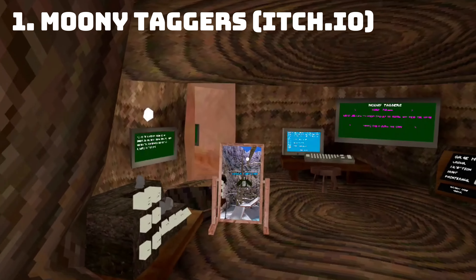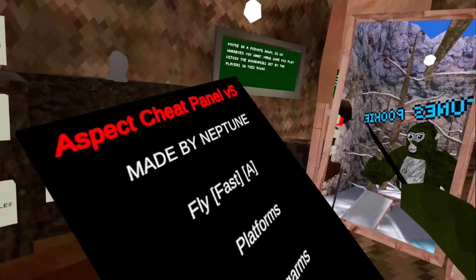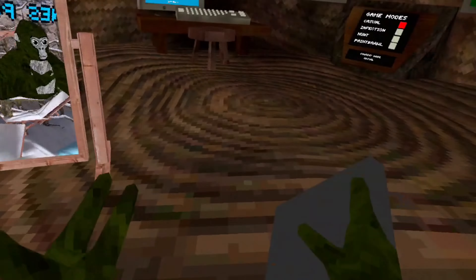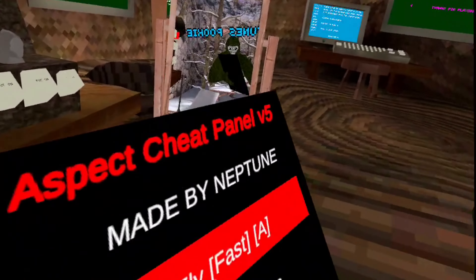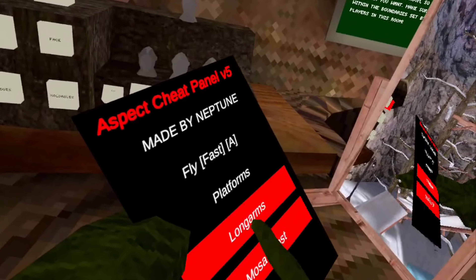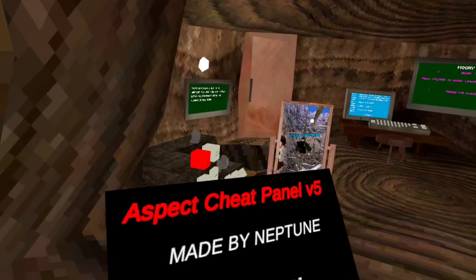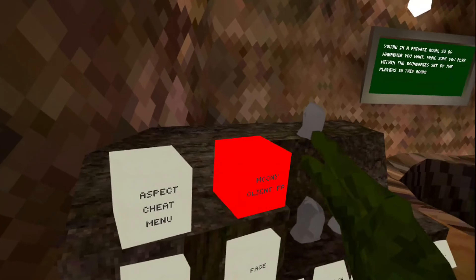Okay guys, the first game is Moony Taggers. I'll put it up on the screen. It has a mod menu, so let's check it out. Platforms are a little weird, but they work. Fly works. Long arms works. Speed boost works. Also, server is working in this game. That's it for that mod menu.